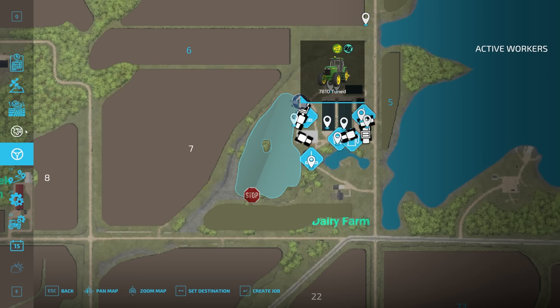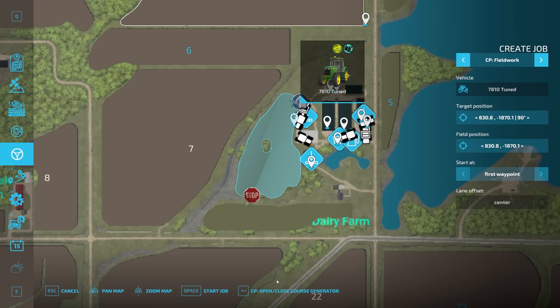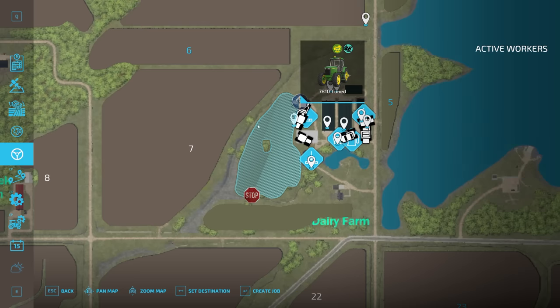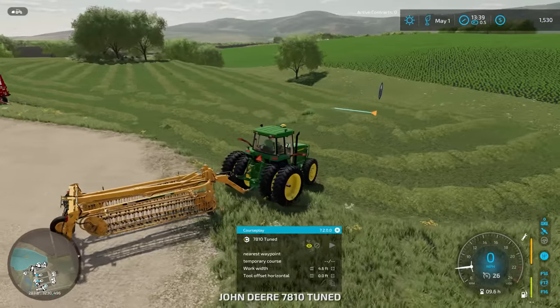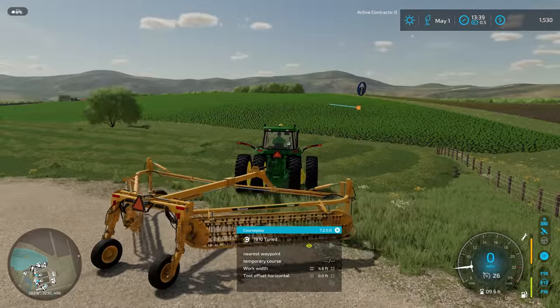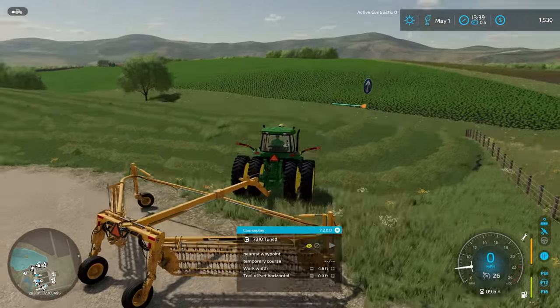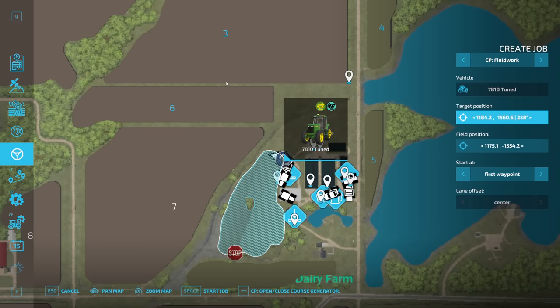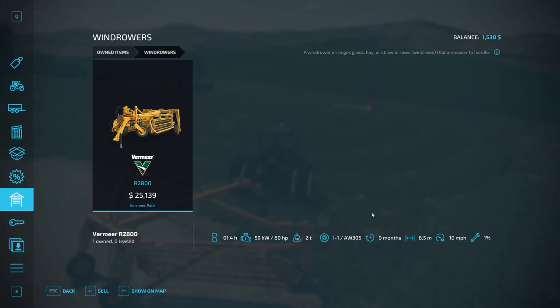I thought this rake would be a bit wider. Let me take another look here at the generator — it thinks it's a 4.6 foot working width. That can't be right. Let's open it up here and see if it detects a bit wider of a tool. It does not. It's always fun when something like this doesn't quite work right. It is an official Giants DLC piece of equipment, so I'd expect it to work, but unfortunately no.